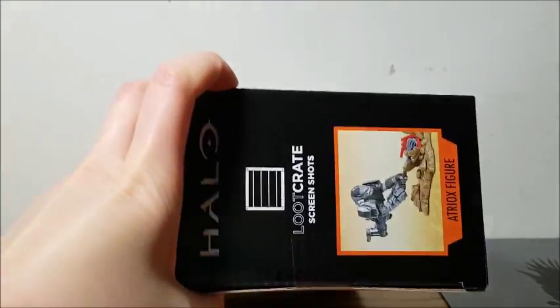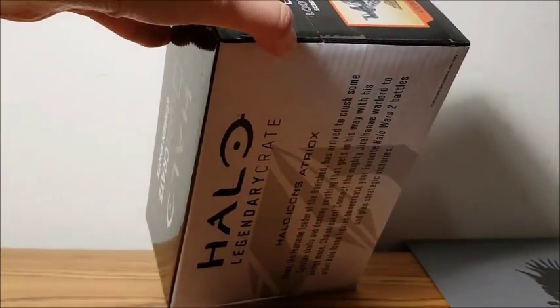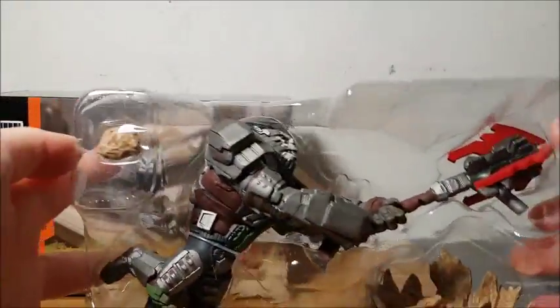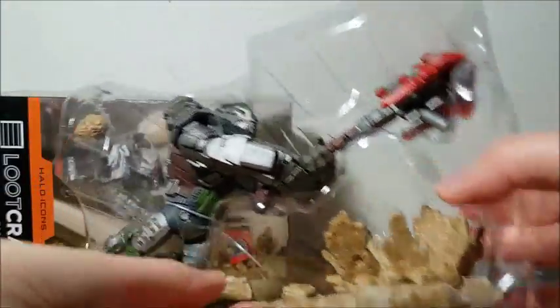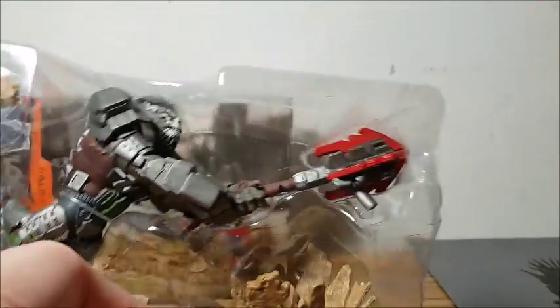Connect the mighty Jiralhanae warlord to other Halo Icons figures to recreate your favorite Halo Wars 2 battles and plan strategic victories. So let's open this. Have you displayed your figures yet? Not yet — I want them all. How many are in one set? Is it twelve? You get this little rock piece — that's random. Oh, there's a little peg you can peg it here. His mace pegs into one of these holes here, and then he's like flying in the air.